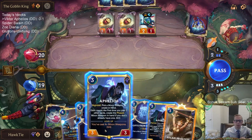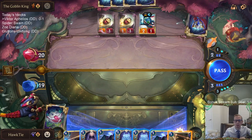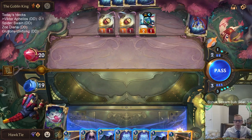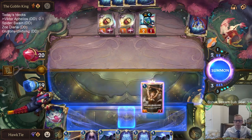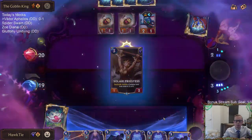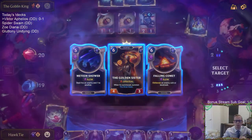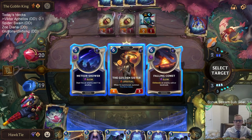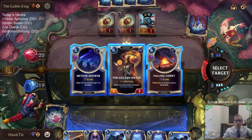If I go Gifts then Aphelios, that's five mana - one extra mana. So next turn I'd have five total and be able to play two Moon Weapons or a Victor. Maybe I'll just play this thing actually. This is a tough call - I like both Meteor Shower and Golden Sister. It's definitely one of these two. There's Golden Sister.